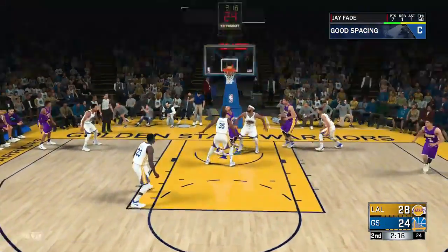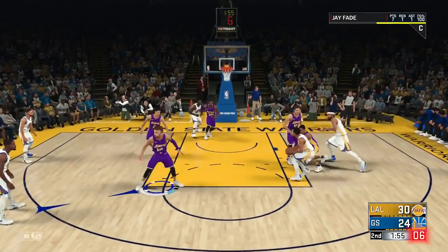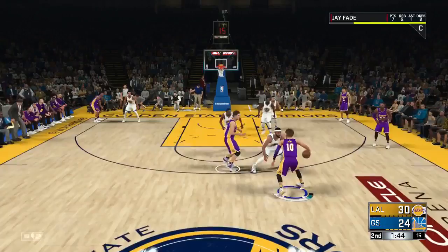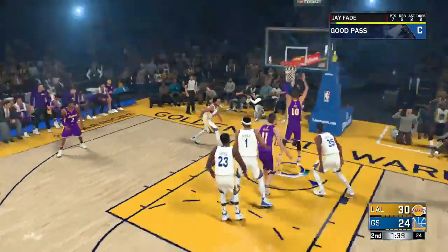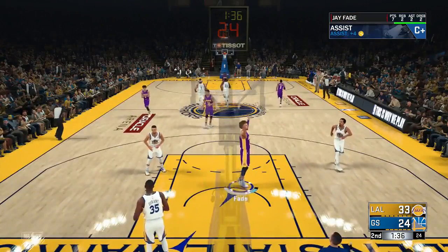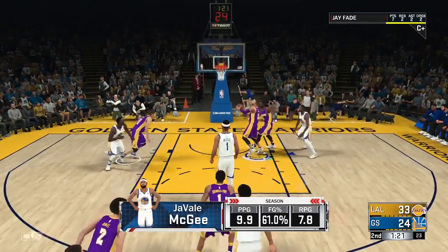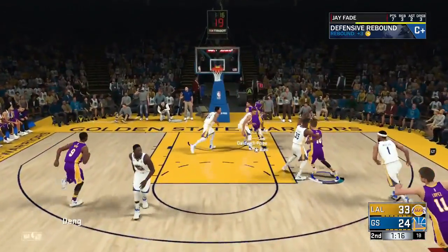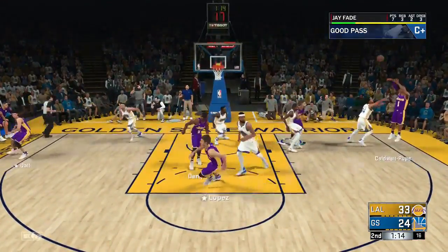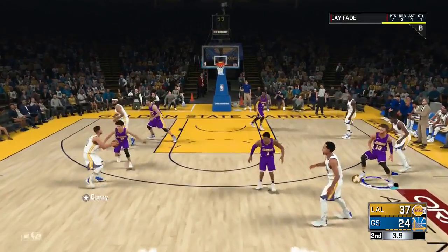You see I'm getting all these buckets, rebounds, assists — all that. I'm just trying to get my teammate grade up so when I exit the game I can make a good amount of VC really quick. Trust me, this process is so fast — you could probably get this done in about three minutes. I'm getting rebounds, assists, points — doing whatever to get my teammate grade up. I only got a C plus but I'm playing the Warriors and I'm still winning.